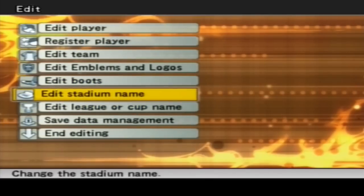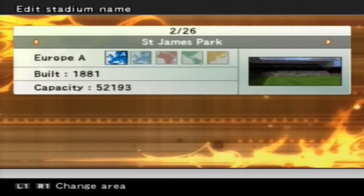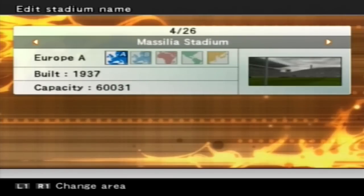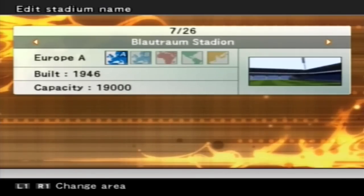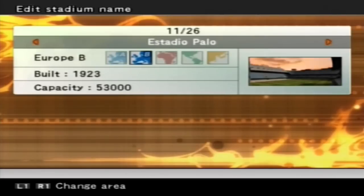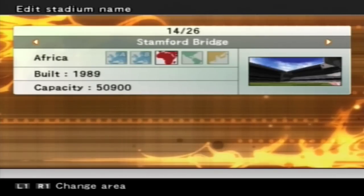You can actually edit the stadium names in the game. I've got Anfield here, which I renamed - it's called Red Cauldron by default. There's St. James Park, Brucia Stadion. Why did I rename that Stamford Bridge when it's in Africa? I really don't know.